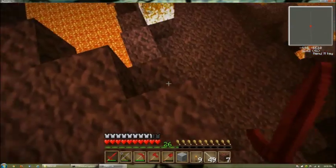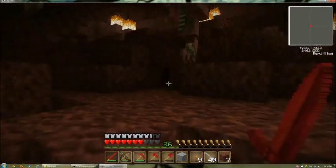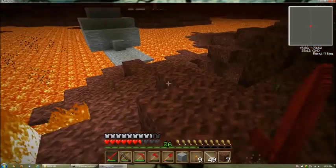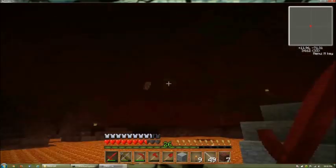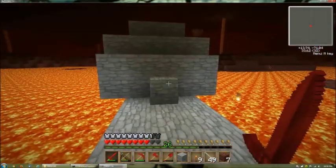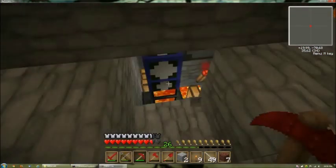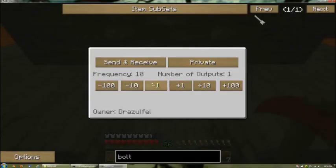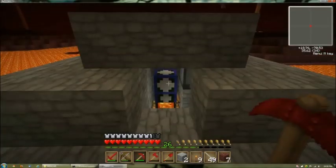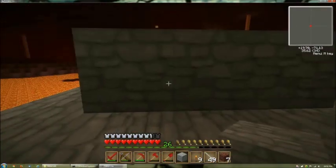Out there on the lava lake you can see I have a structure. Hello zombie pigman — die. Told you it's a dangerous place. I have a structure out here encased in cobblestone because ghasts like to throw fireballs at me out here. I don't know if pumping stations are fireball proof. If I break this block away you can see here's my pumping station — it's identical to the one I showed you out on the ocean. Here is my phase pipe at frequency 10, which matches the one on my lava tank. This is the pipe that's pumping lava into my lava tanks and providing an unlimited fuel source for my combustion engine.